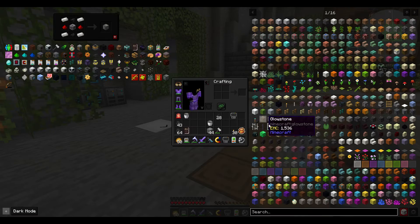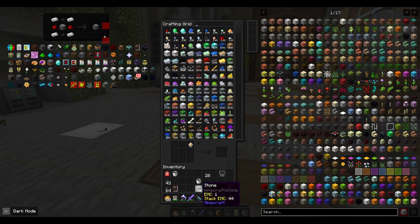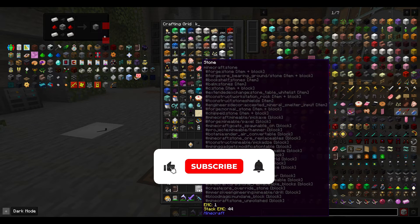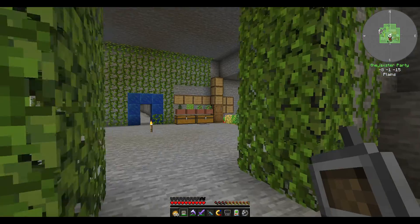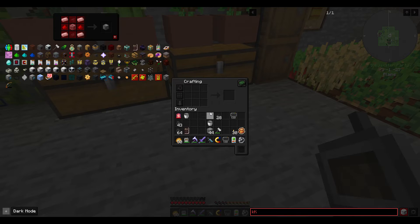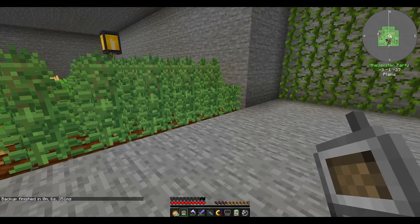Another thing: if you open a crafting bench and hover over stone and hit K, you can compress it — it turned into compressed stone. You can also do Shift+K to compress all the coal at once; it turned it all into blocks of coal. That's pretty handy when you first get started. I'm using that right now for Archangel's Smite.